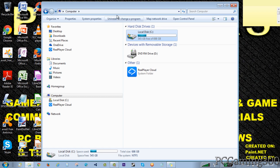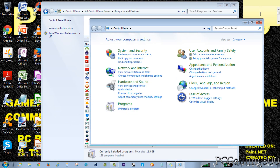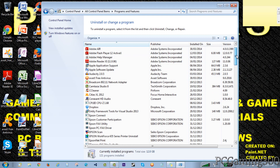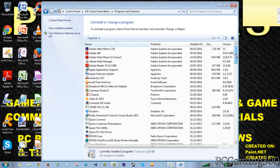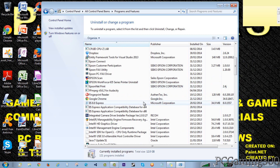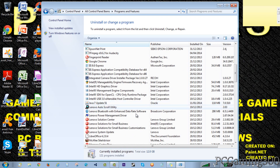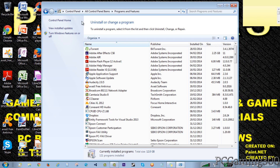Once you're here, go to uninstall or change a program, or you can go to control panel and click uninstall a program to reach the same screen. If you have Norton, unless you're actually paying for it, most PCs come with a free trial of Norton, and if your trial is finished it's still installed. I would just delete that because it does slow down your computer. If you have McAfee, I would suggest uninstalling that as well and replacing it with a better free antivirus like Avast - I use Avast - or AVG, or Microsoft Security Essentials. You can also uninstall anything else you don't really need.